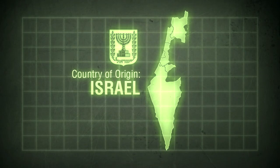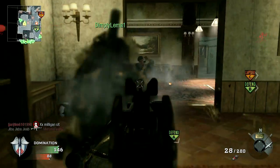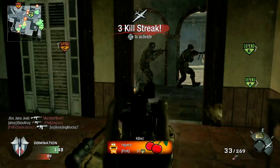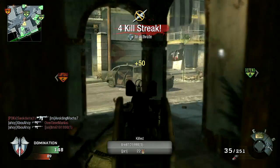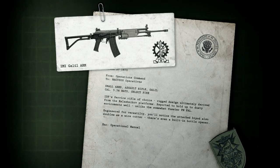The Galil is an Israeli weapon, taking its name from its designer, Yisrael Galil. The weapon was introduced into service with the IDF in 1972, winning in testing against rival designs such as the M16A1, Stoner 63, and AK-47. Its design is based on the earlier Finnish RK-62 rifle, which in turn is derived from the Soviet AK-47 design.